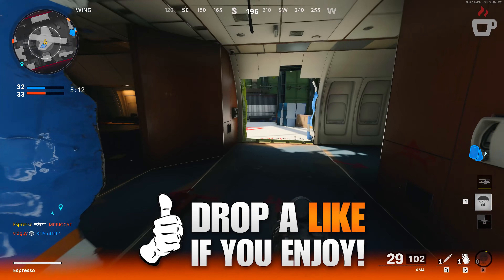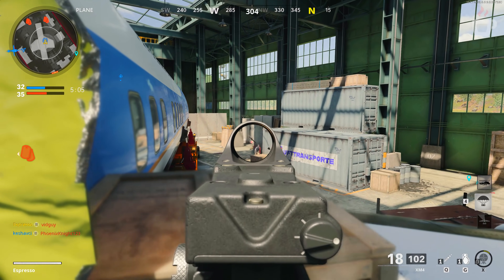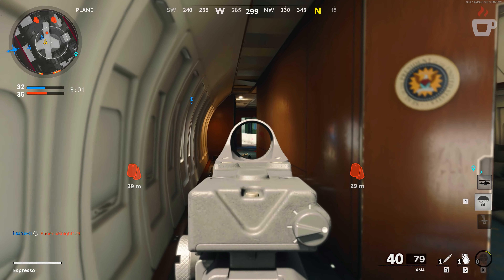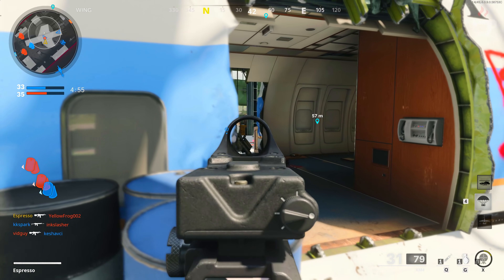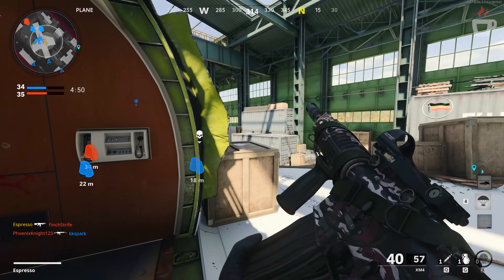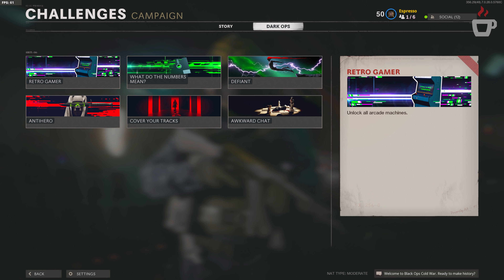For this video, I want to start out with the campaign Dark Ops challenges first and foremost, simply because these are probably the easiest to do but also require some general direction. I can actually offer guidance here on how to complete these, as opposed to MP and zombies where they're all pretty straightforward but just hard to do. You can skip ahead using the chapter markers in the video timeline.